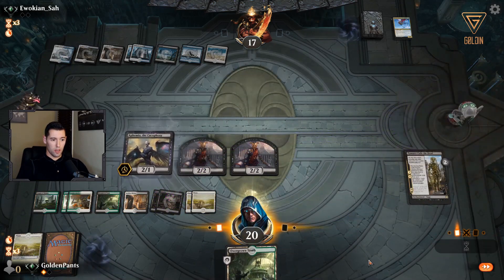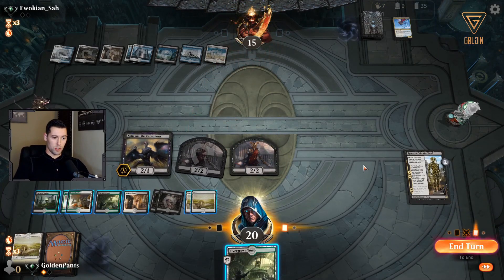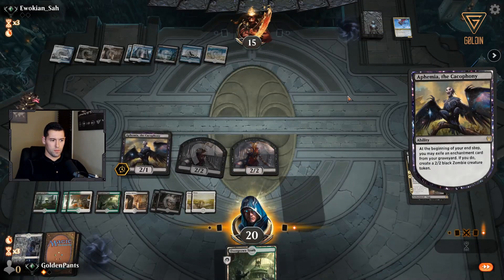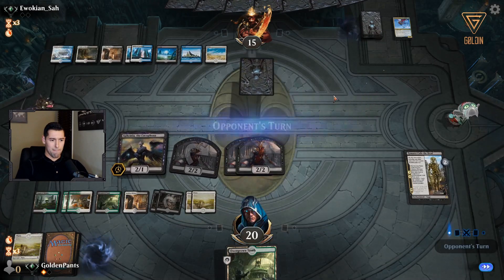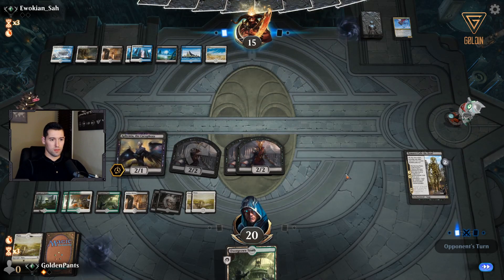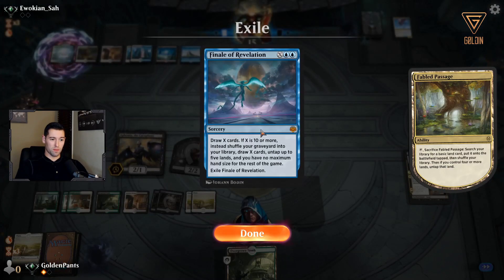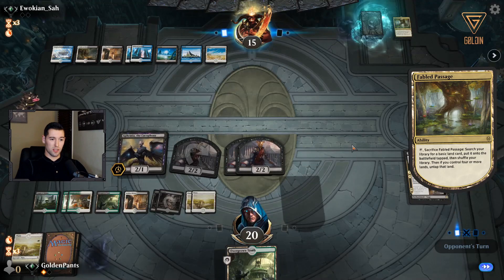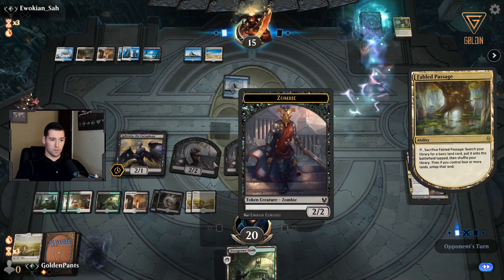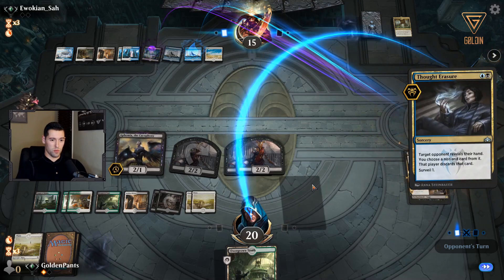All right, we're just going to go in and hope to the high heavens that he didn't draw a sweeper in all those cards. I mean he has a lot of cards though — that was a good draw for him, drawing six cards like that. I just need something — a card that's worth something okay.